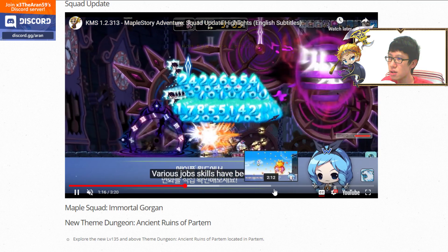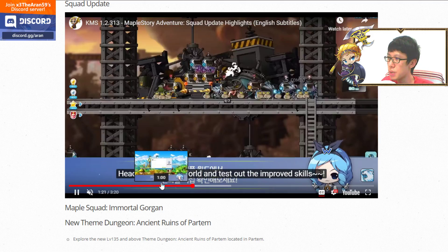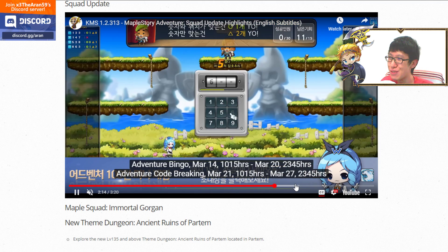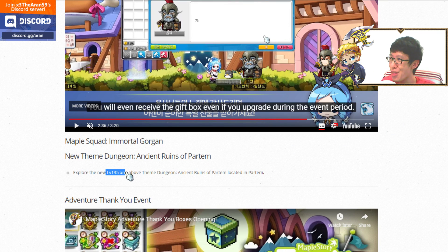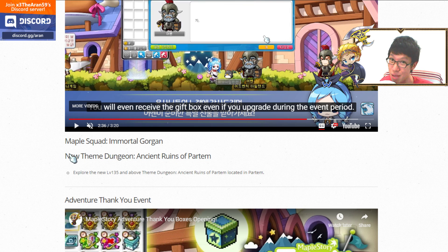The Ancient Ruins of Partum is a new theme dungeon for level 135 and above. I haven't made a video about it yet — this page on my website is still unwritten. I may explore this content in GMS when it releases.